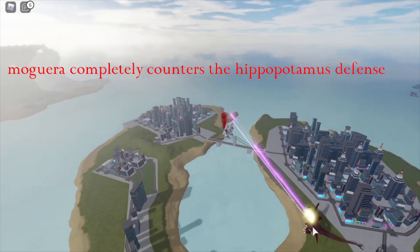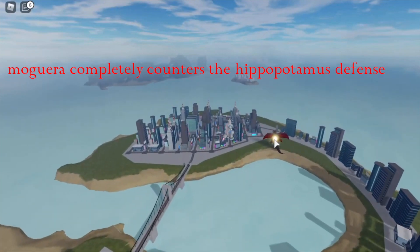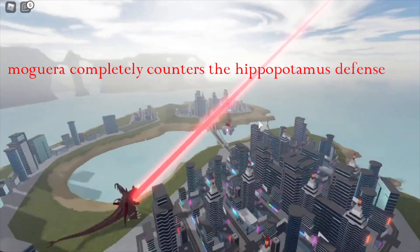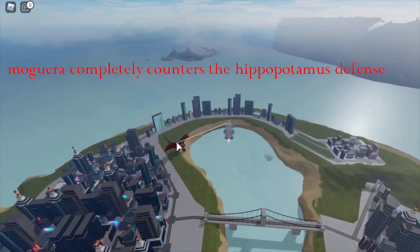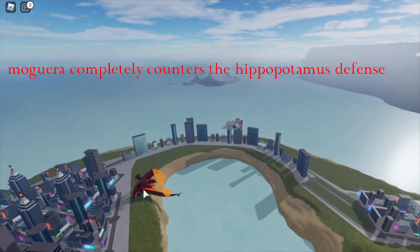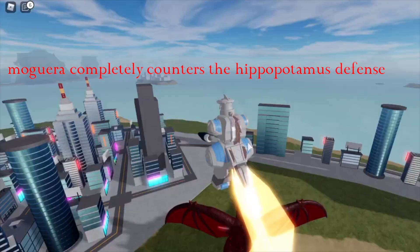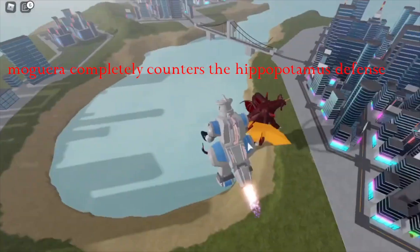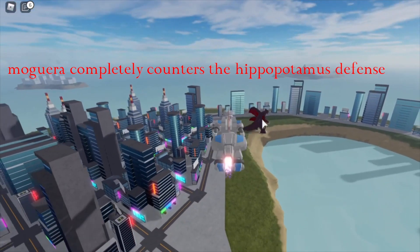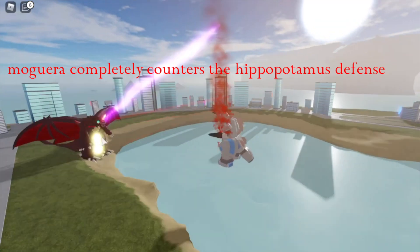The second method to beating the Hippopotamus Defense is with Moguera. Moguera is just built for ranged combat — it's insane. Its beams with max damage do very good damage and have a pretty short cooldown. Against the Hippopotamus Defense, Moguera can just annihilate them at range since they just stand still. If they come chase you, then play it like Gigan: don't go in for melee exchanges, just beam, fall into water, and beam spam. If they just continue standing still, you win — just beam spam and they lose.